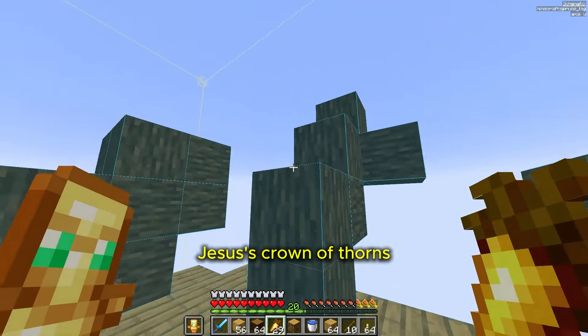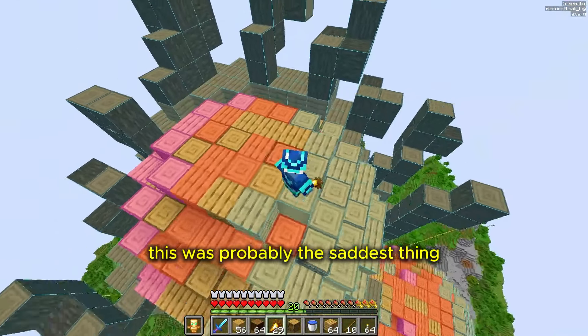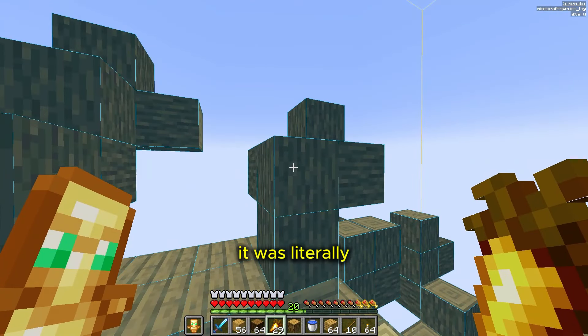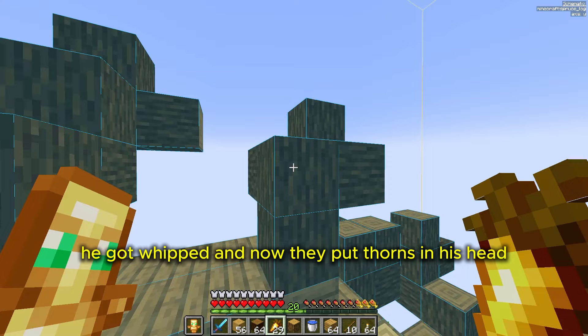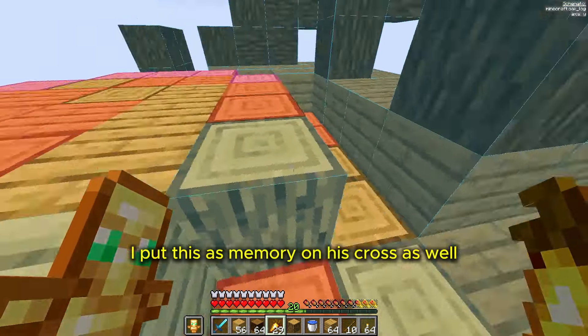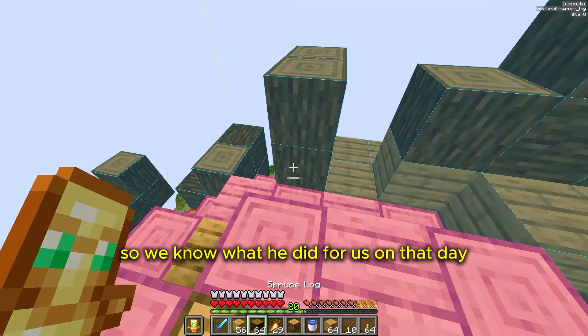Jesus' crown of thorns. This was probably the saddest thing Jesus ever had to wear. If you look at it, he literally got whipped, and then they put thorns on his head. I put this as a memory on his cross as well, so we know what he did for us on that day.